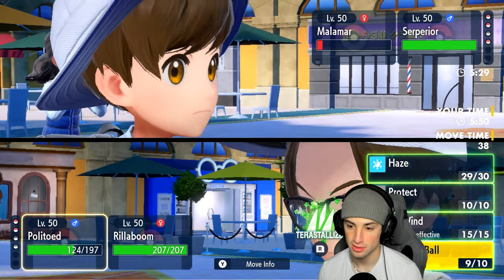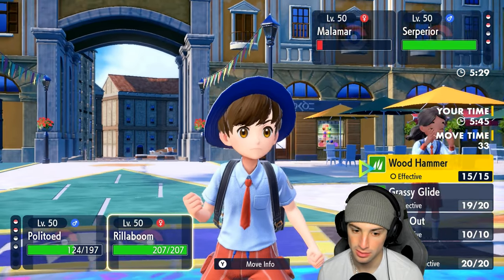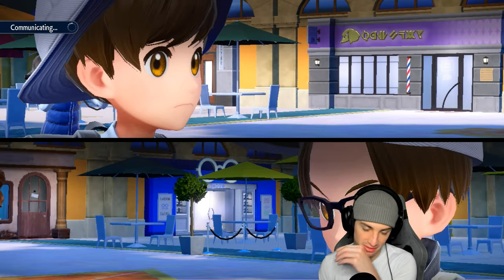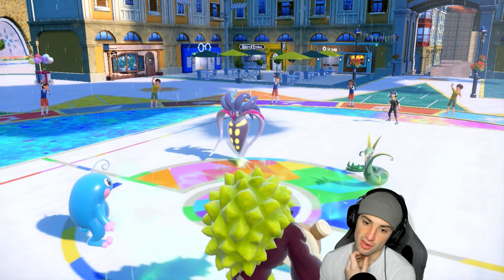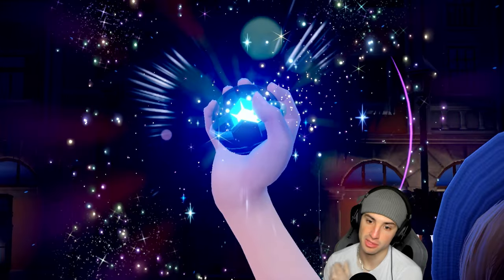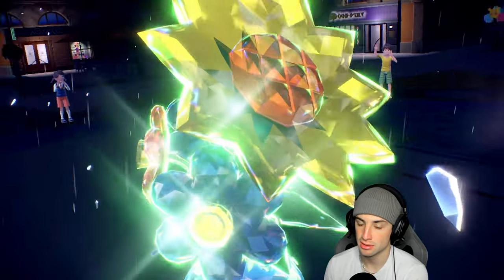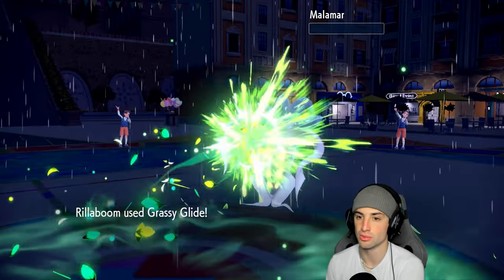What's their plan? I think I just Weather Ball this slot because I'm going to Grassy Glide Malamar. I have U-turn to deal with that too, but I have to Grassy Glide Malamar to get rid of it because they could Terastallize Serperior into Fire. That's an option — but I have U-turn as a Grass type to deal with it, and Weather Ball with rain to deal with a Fire type. I'm going to click that Tera button, Grassy Glide launches.